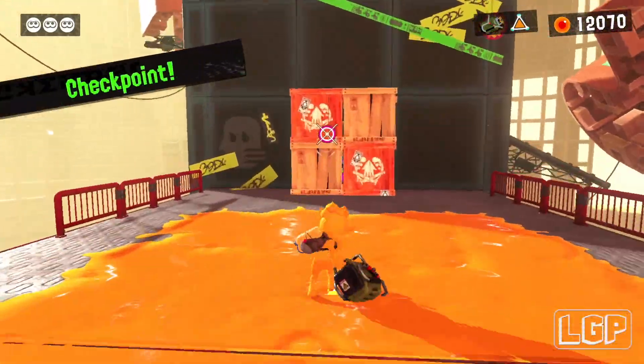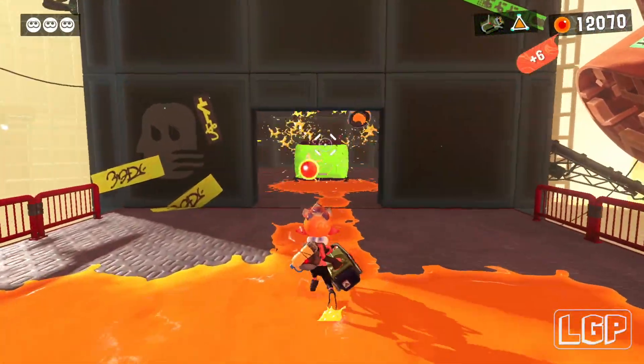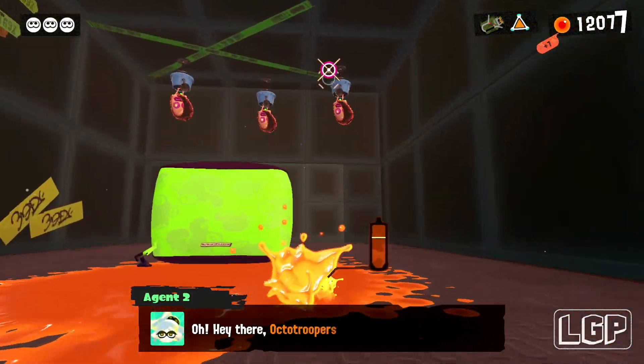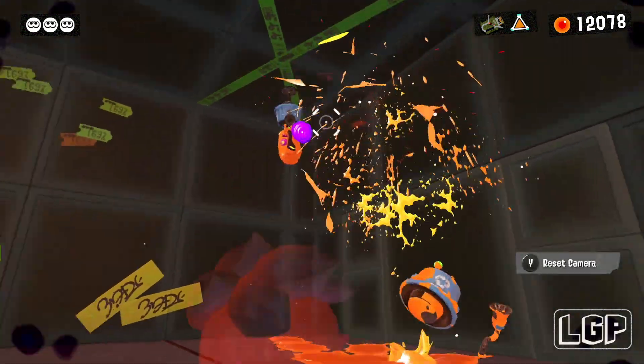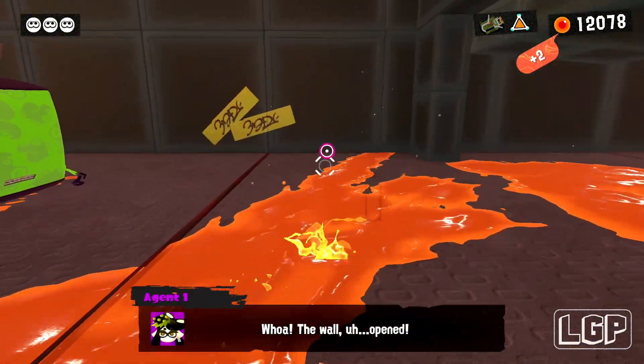Now you've got another checkpoint in here. You can destroy these boxes and you'll see that there's an Octarian behind it and three Octarians right attached to the ceiling — a little bit trickier to defeat, but not impossible.